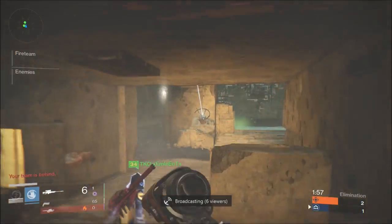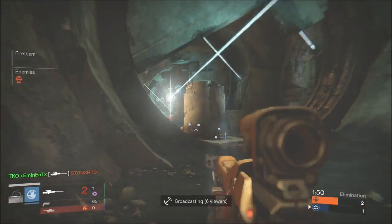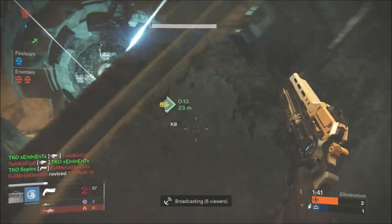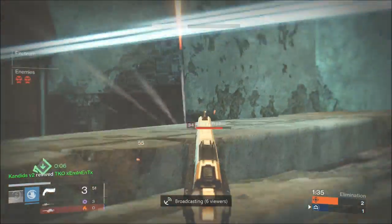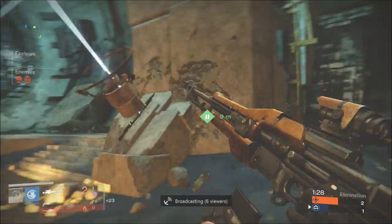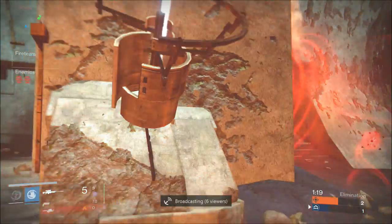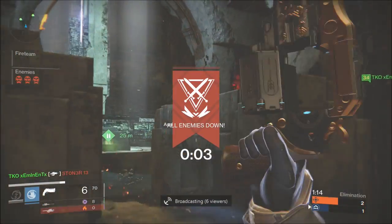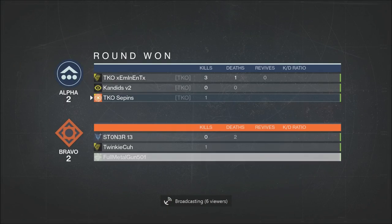We're getting sunny side spawn right now. The key to Trials of Osiris is to mirror your opponents - think as if you were on the other side, where would you want to go? On Burning Shrine you spawn on either sunny side or top side. There are usually three routes: all the way on the outsides or through the middle. Mirror your opponents, spread teammates out, and keep an eye on each lane of entry. Most teams will either rush you or play conservative and watch lanes.